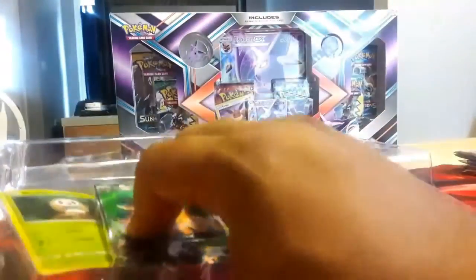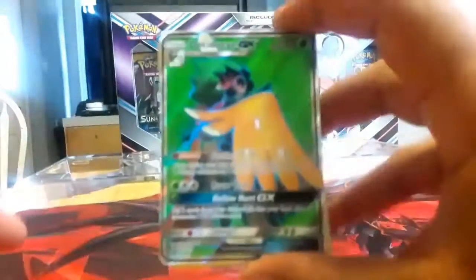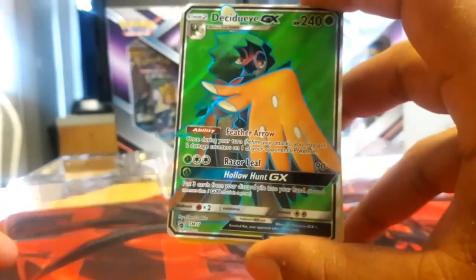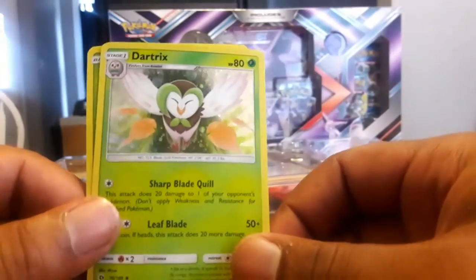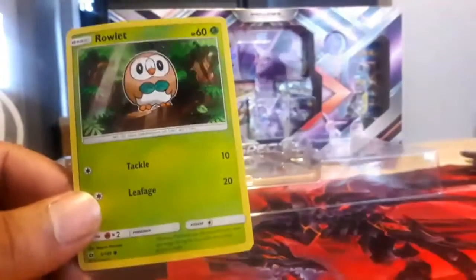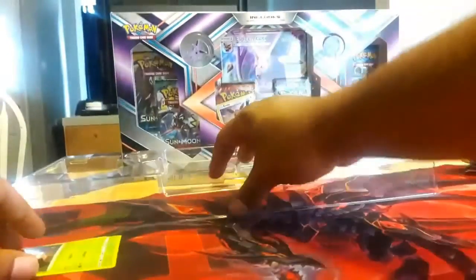The three promos they give you are the Evolution Series. So if anyone's looking to make a Decidueye GX deck, this would be a great way to do it. You see the Decidueye right there, a Holo Dartrix — that's actually not bad — and then a Holo Rowlet also. So that's everything you get from the box that's not in wrapping.